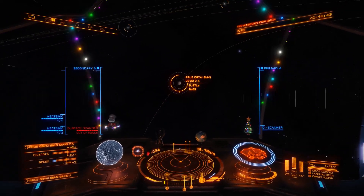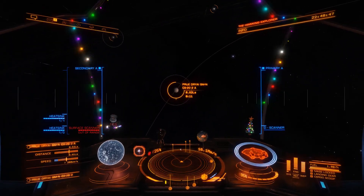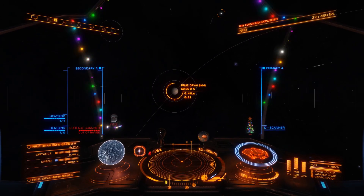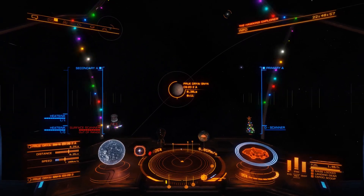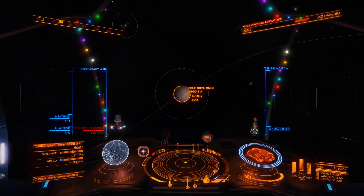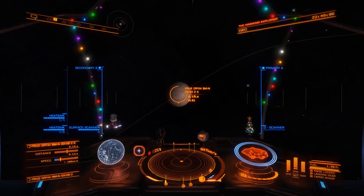Once you get close enough to the planet, you're going to want to start slowing down as you usually do. On the left hand side you'll see the out of range indicator for the surface scanner. Once you get in range it'll tell you you're going too fast, and then you can throttle down completely. We're just going to get a little bit closer before we throttle down. Perfect.